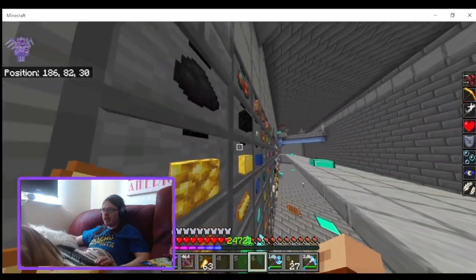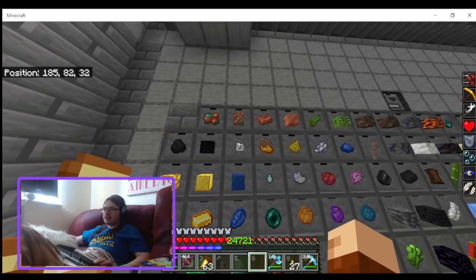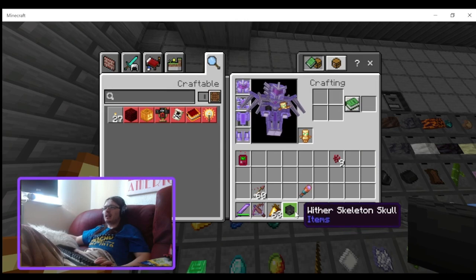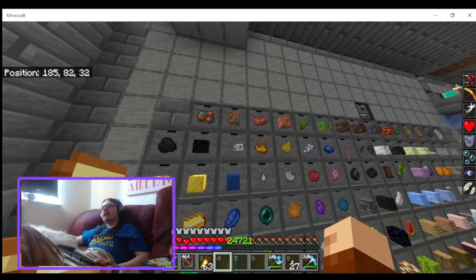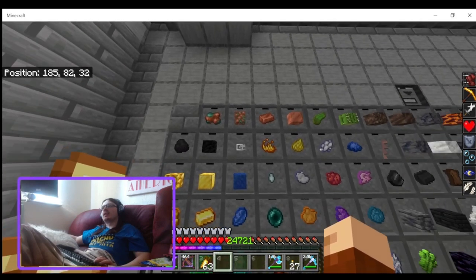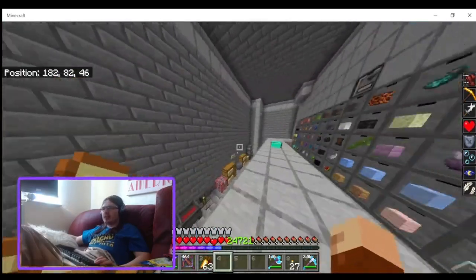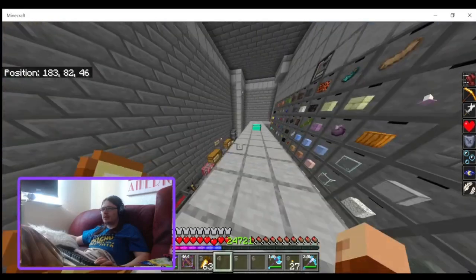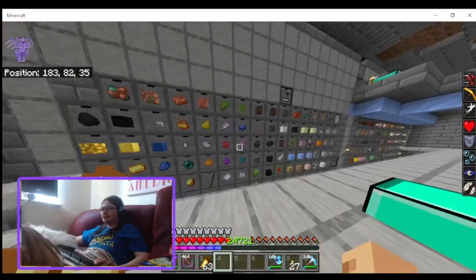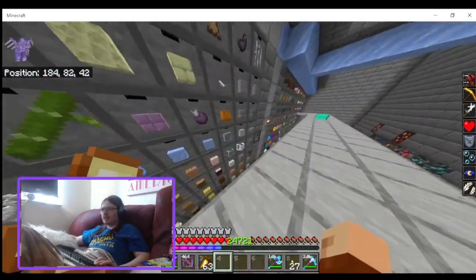Heads don't have an essence value because you can't tell the difference between two different types of skulls by item ID. As you can see, it shows a skeleton skull but these are actually wither skulls — the model drawers just display them as skeleton skulls because they can't distinguish.